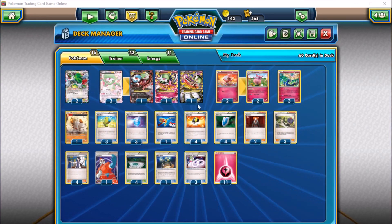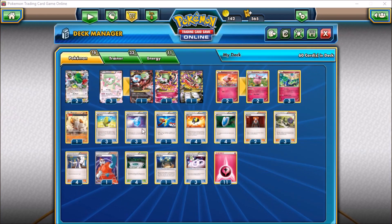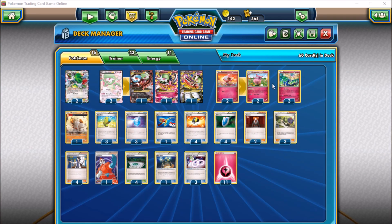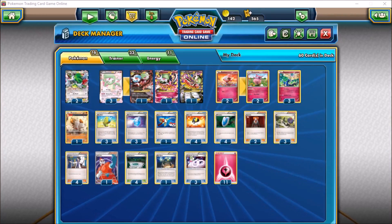We have two Shamans for draw power. Regarding our Spritzee, I chose this one because I think it looks better than the other 250 HP ones — disagree if you want, but that's the one I'm going with. Three Max Elixirs for additional energy acceleration, since we run entirely off basic fairy energy. That gives us more ways to accelerate from the deck to our bench basic Pokémon, and we can move it as needed with Aromatisse. Three Max Potions as well — move energy off stuff via fairy transfer, heal all our damage, and move it right back on those big 210 HP bodies.